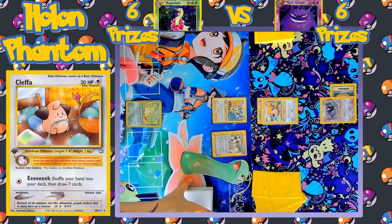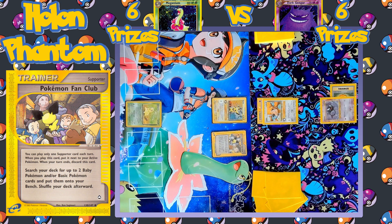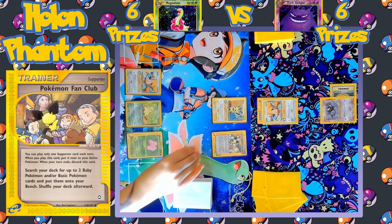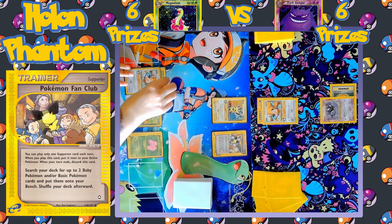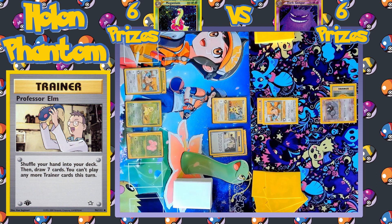On the Meganium side, Chikorita comes onto the bench, and now the player activates Pokémon Fan Club as their supporter to search the deck for two basic Pokémon to put onto the bench — the first one is going to be Exeggutor, and the second one is going to be Kleffa. Now both sides have a Kleffa, which is going to be one of the best Pokémon of this format, with its Eek attack continuously letting the player shuffle and draw seven new cards as a form of consistency.